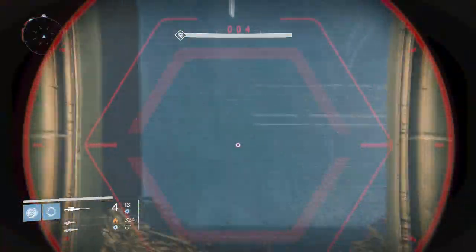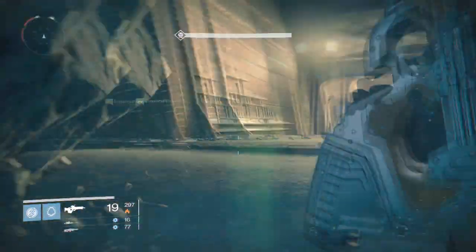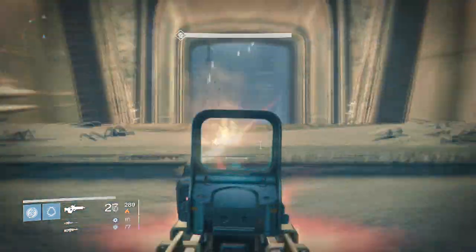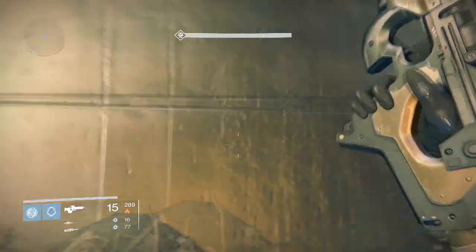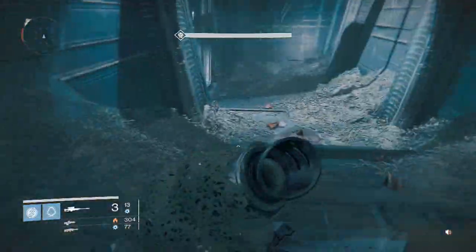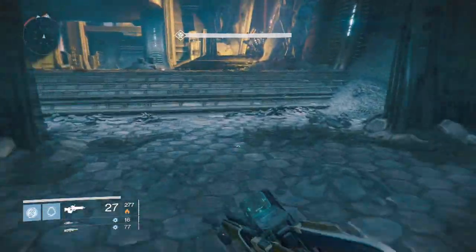But if your whole squad dies and you have to restart, there will be enemies back here, so you're going to have to take out those enemies again at the beginning. Or if you just skip right past these enemies, they're still going to be here, so you'll need to take them out just to make this setup work nicely. But yeah, that's about the struggle to get to Phogoth — the rest of it is quite simple.